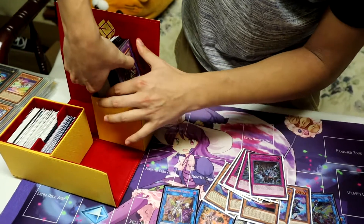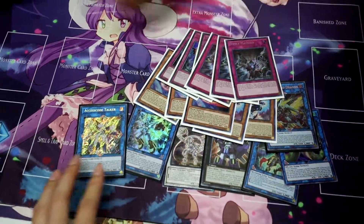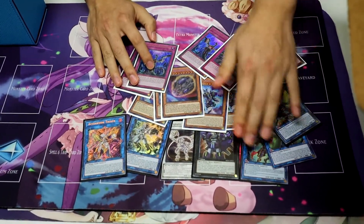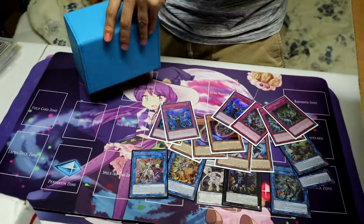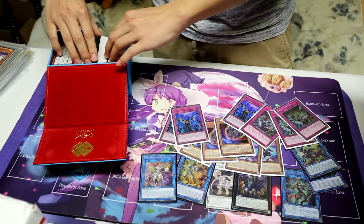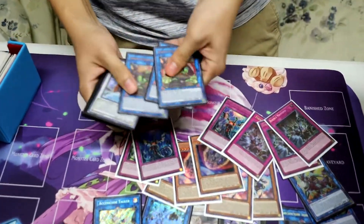So how do you feel about this collection so far Ashley? I like them — there's so many secrets, so many nice ones. What's your favorite one so far — is it the Borrow Sword, is it the BLS? The BLS — it's expensive but I haven't had that played against me in like a year. I haven't seen somebody play it in a year. And we have two more boxes — geez.